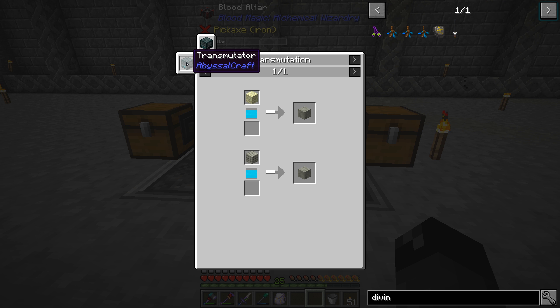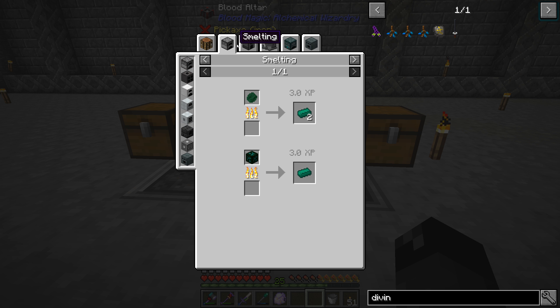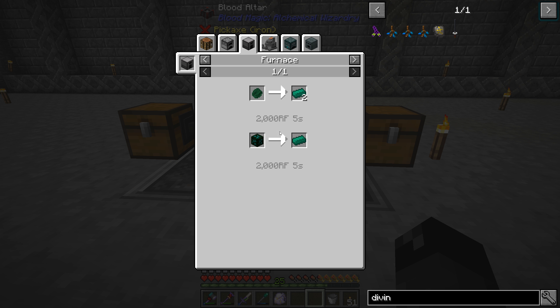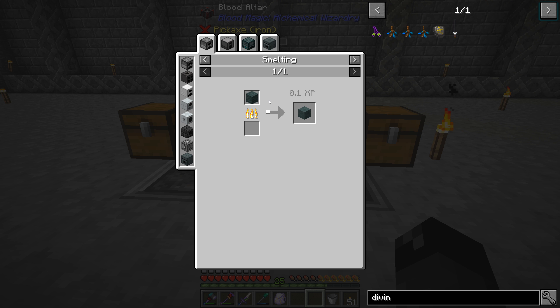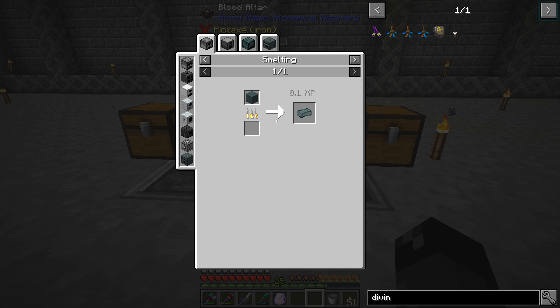We need the transmutator plus end stone to get this. The transmutator - I'm having problems saying that - we need two blocks of Refined Coralium, which is nine times eight per block, so about 162, about two and a half stacks, in order to get those two blocks. We also need the liquid Coralium, which we saw in that other dimension. We need Coralium Bricks, which comes from Coralium Stone, which comes from Coralium Cobblestone - I assume since there is no recipe for that, it's in that other dimension as well.